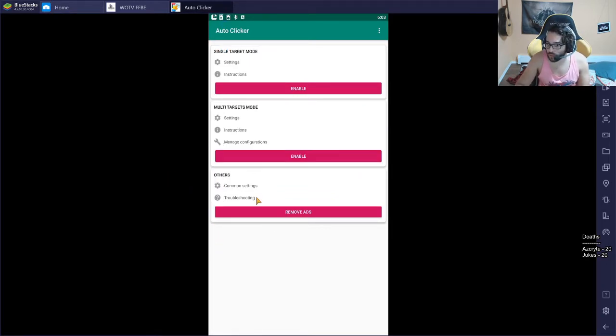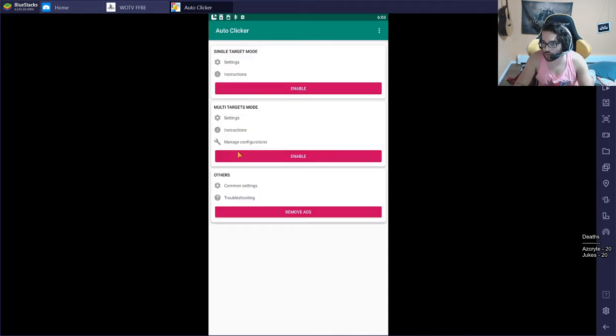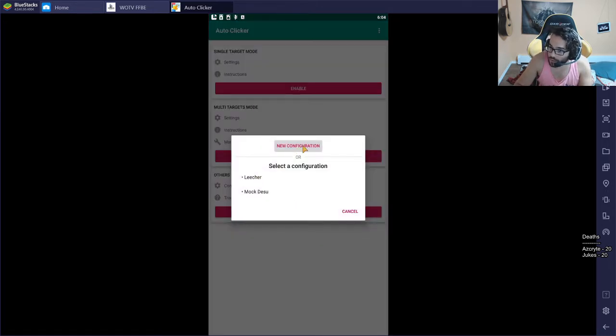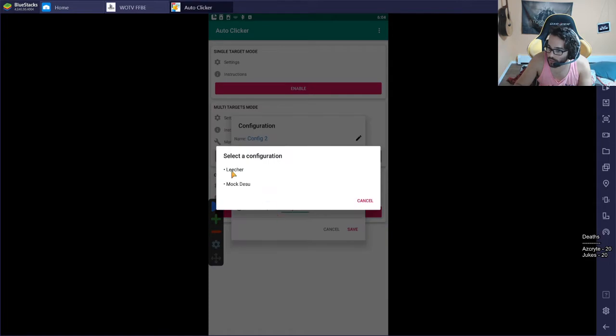To make everything easier, we are going to go to common settings under 'Other' and change the target size to the smallest available — it'll just make everything easier in the long run. Enable it if you haven't already. You'll probably need to do a new configuration, but since I already have one, I'm going to use my existing configuration.